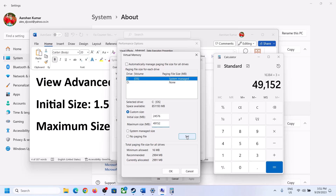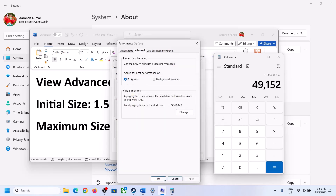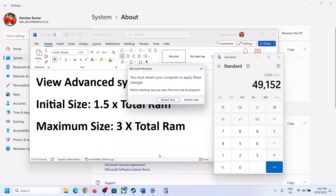Click Set, then click OK, and restart your computer. Make sure that you restart your computer after this.